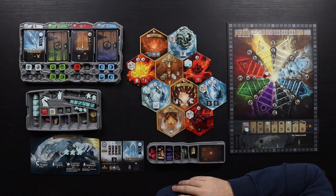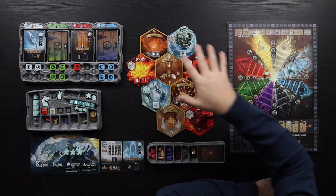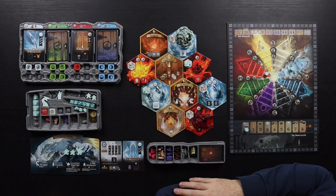It plays from one to five players in about 30 minutes per player. In Dwellings of Elderweil, which is a strange hero game and basically a worker placement game, you are different factions going into Elderweil and trying to be the new emperor of Elderweil.